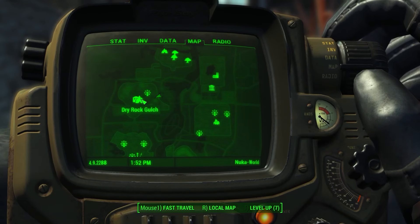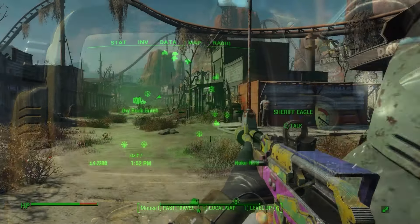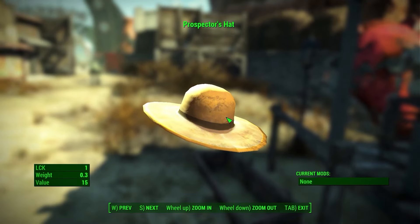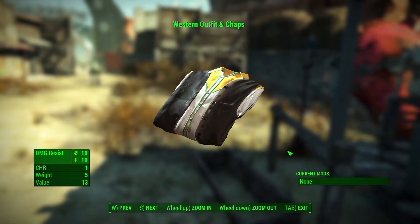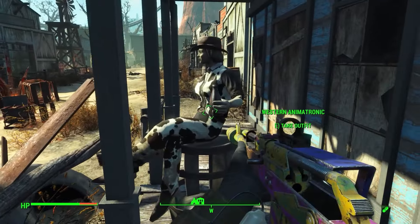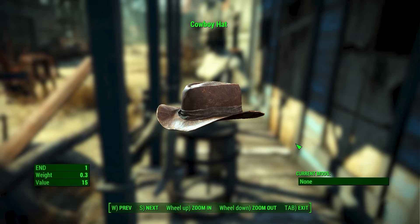The next outfit comes from the Dry Rock Gulch area of the Nuka World DLC. On the main street of this park you will find a couple of outfits that go along with the cowboy theme. These usually just boost your luck or charisma by 1 and offer no damage resistances, but they can be fun to collect and put onto your settlers. The main one to grab is near the mannequin by the gun shop — the Cowhide Western outfit. This unique looking outfit gives you 1 charisma, and the cowboy hat that comes with it gives 1 endurance.